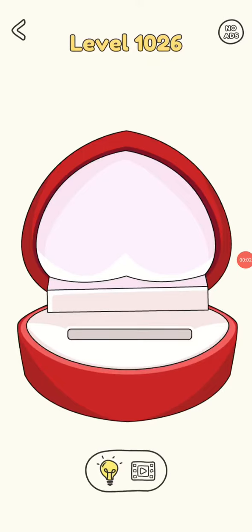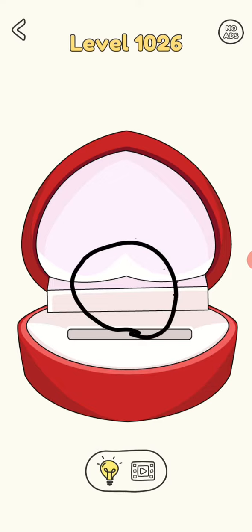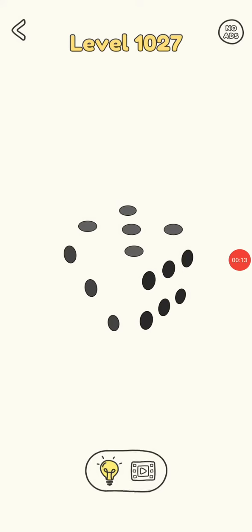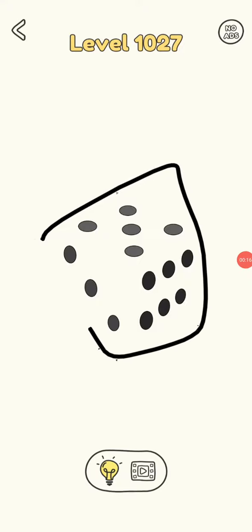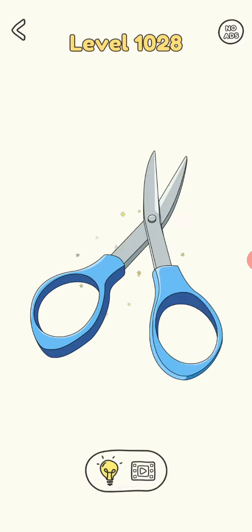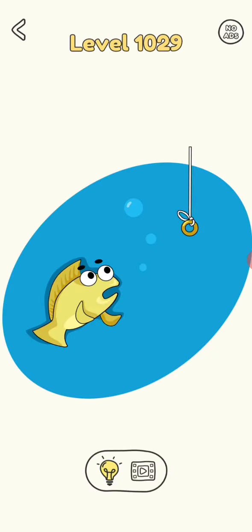Hi friends, welcome to my channel! Today we are playing Draw One Part, level 1026. So that's a doughnut. It's a dice — move to the next level. Scissors, okay.